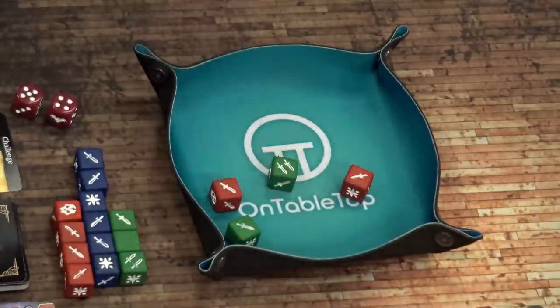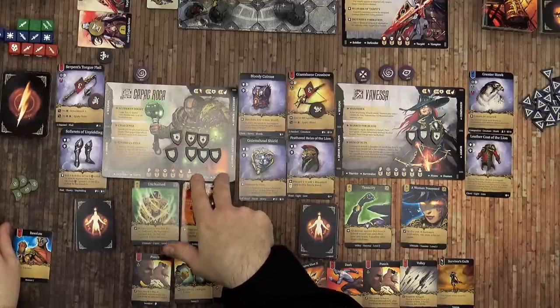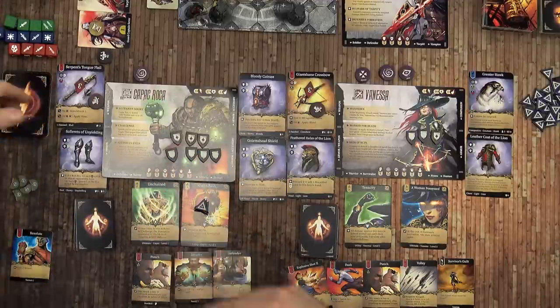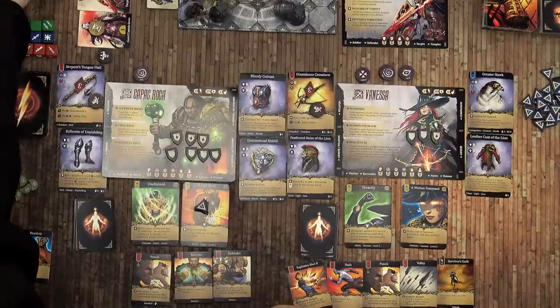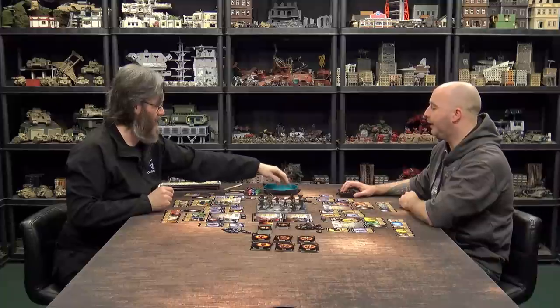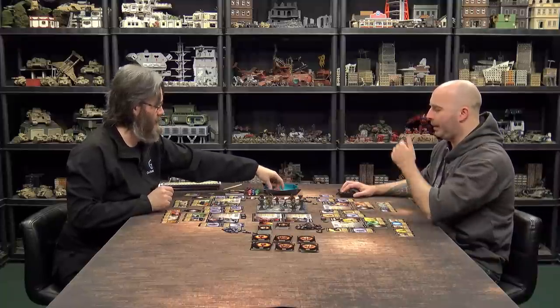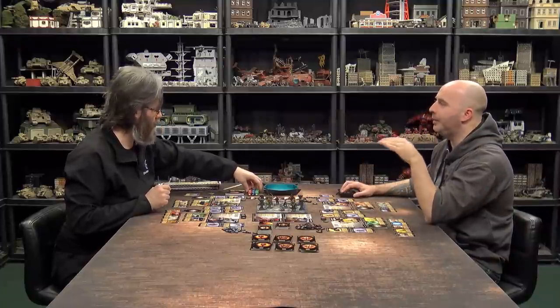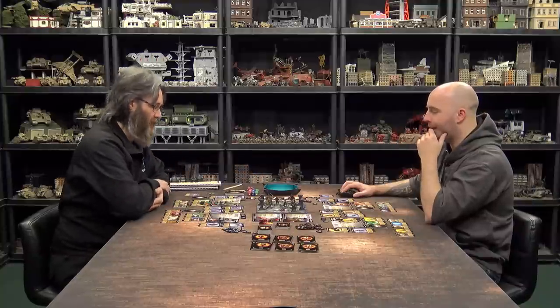He gets two green and two red dice, plus a bonus green die from the challenge. Rolling — he gets five total, but my armor is currently six and I have a defense of three, so they need nine to get through me. You only lose armor if you actually take damage; if the roll doesn't beat your combined defense and armor, your armor stays intact. So in this case I'm fairly tanky — the five doesn't get through, no damage taken.